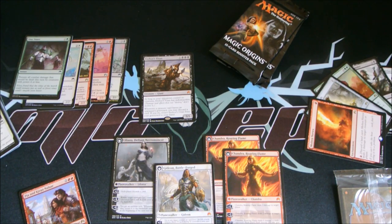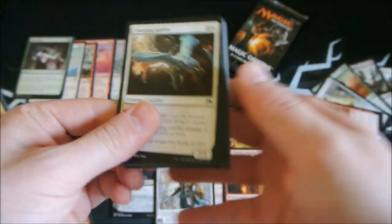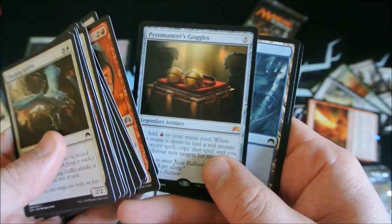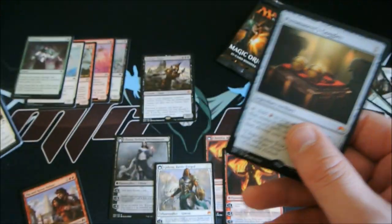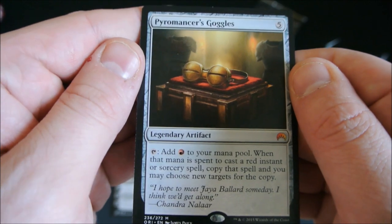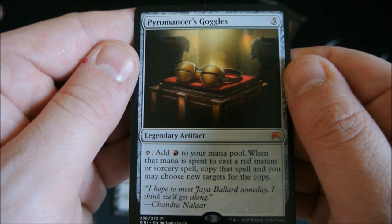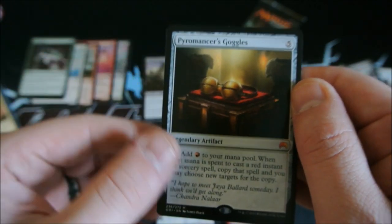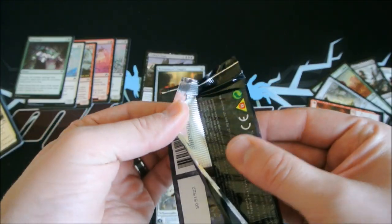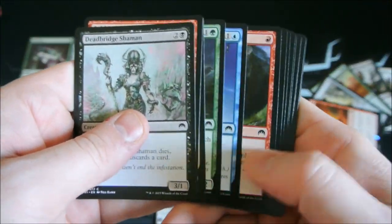Because of our low battery, I've got to go right into the next pack. We got really lucky today. Oh my god — another mythic! It's Pyromancer's Goggles, five colorless: tap, add one red to your mana pool. When that mana is spent to cast a red instant or sorcery spell, copy that spell and you may choose new targets for the copy. Get out of here. This is insane. Origins, thank you for being so great to us.